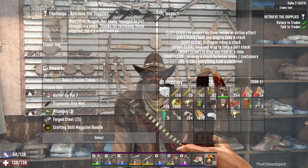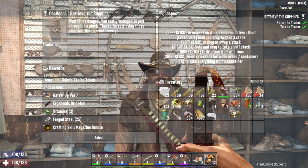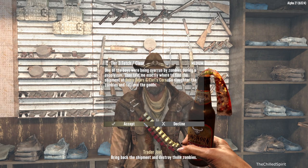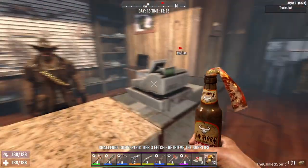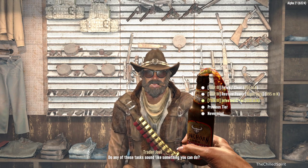Here is your reward. Forge steel, ergonomic grip - I think I'm gonna go for the crafting bundles. Do you have a job for me? Cop's boars and Carl's corn - I think that's the place with the huge pig and I don't think I want to do that. Can you help me with my problem? The Felipe residence - this is a tier 3 infestation.